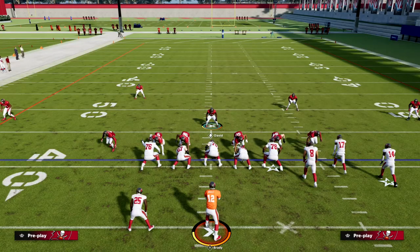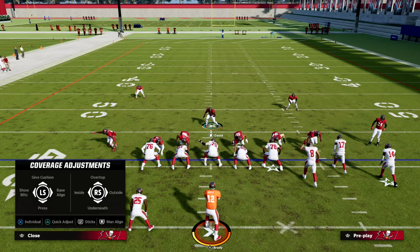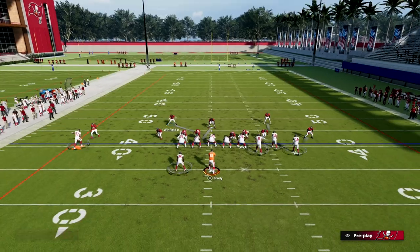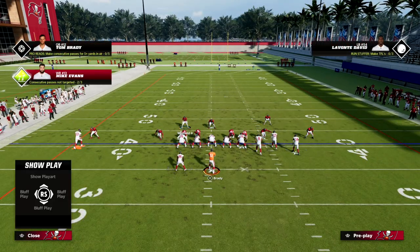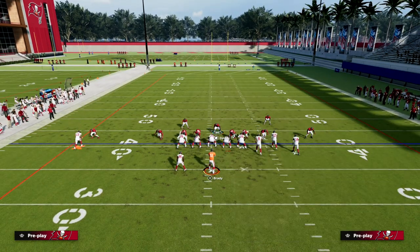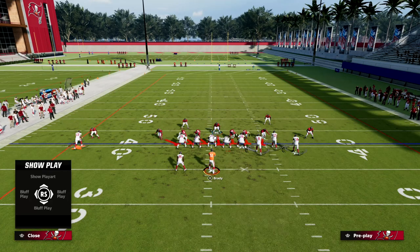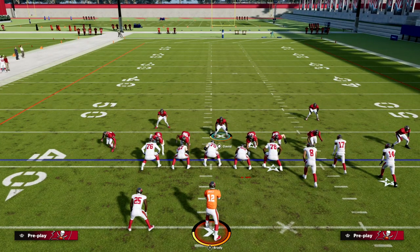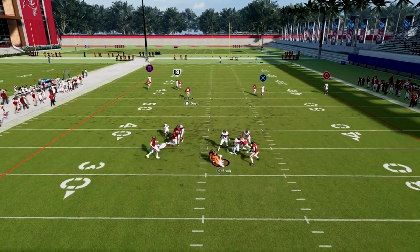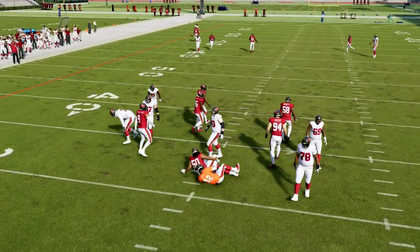The caveat is they might stop sending the running back out. So now we'll man up on the snap on the tight end. If they run the tight end, we'll fake like we're going to the flat and then work back into the middle of the field, and you can see how good the defense is.